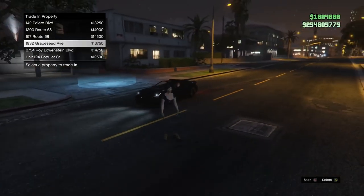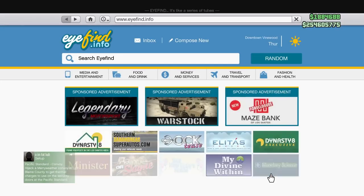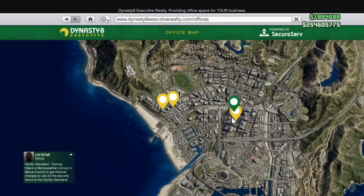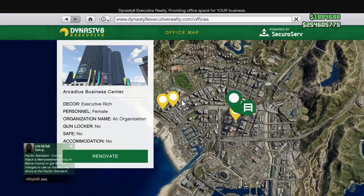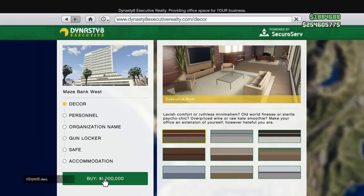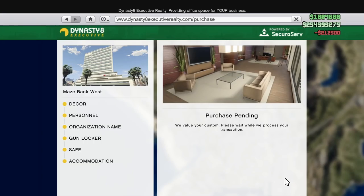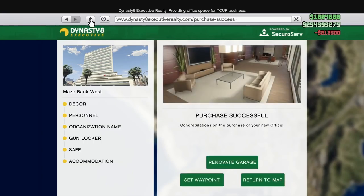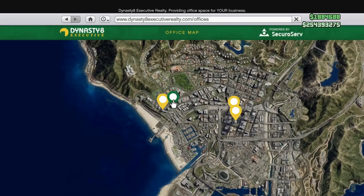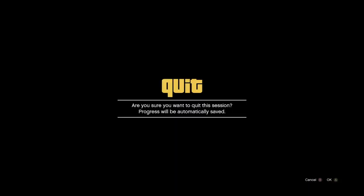Now you need to set up the CEO offices. The CEO office you want for your second character is Maze Bank West, which is the cheapest one. I had Arcadius previously from doing the glitch before, but I'm going to buy Maze Bank West to show you from scratch. There is a bit of startup money - you've got to buy some CEO offices and some apartments - but in the end you'll make your money back tenfold. So: second character gets Maze Bank West, first character gets Maze Bank Tower.